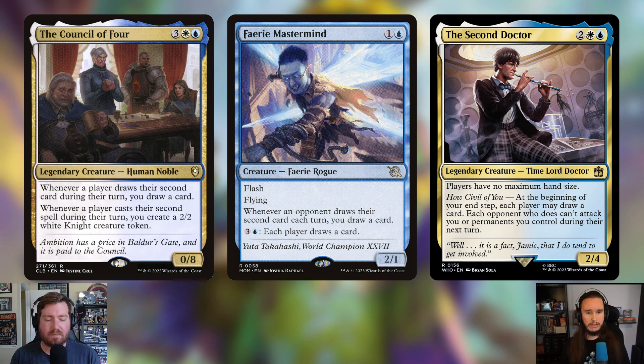Mastermind is one and a blue, a 2/1 Faerie Rogue with flash and flying. Whenever an opponent draws their second card each turn, you draw a card. You can also pay three and a blue and each player draws a card. This is capitalizing on your opponents drawing cards. Card draw is very important in this deck because you want to cast multiple spells to trigger your commander.